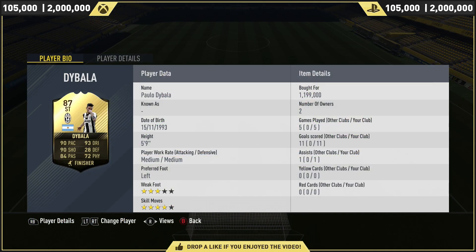So here we go then, lads. As you know right about now, Dybala is very, very expensive — easily over 1,000,000 coins for this card, an 87-rated. Just imagine how expensive his Team of the Season will be. His price range is 1.05 to 2 million on both Xbox and PlayStation. He's hovering around the 1.2 mark at this moment in time, with Xbox a little bit more than PlayStation.